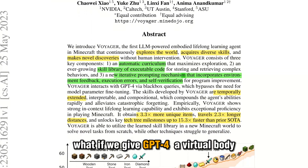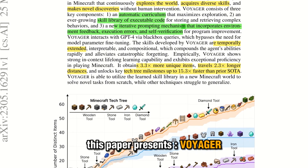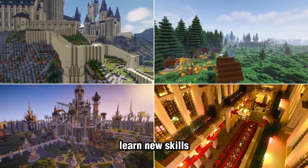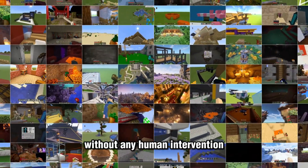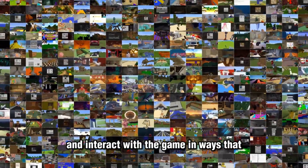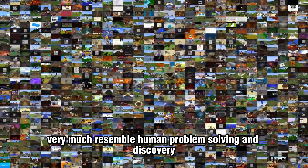What if we give GPT-4 a virtual body and make it play Minecraft on its own? This paper presents Voyager. It can navigate the Minecraft environment, learn new skills, and even make new discoveries all on its own without any human intervention. It adapts to different situations and interacts with the game in ways that very much resemble human problem solving and discovery.